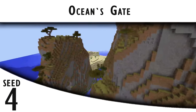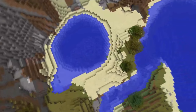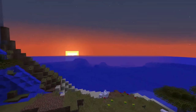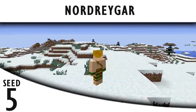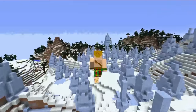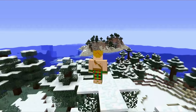Fourth, we have Ocean's Gate — a mind-boggling island covered in savannah, and honestly best viewed from freefall. And if you think that's good, you gotta come check it out at sunset. After that, the fifth and final seed is Nordragar. It is a vast and frozen continent with every single cold biome in the game, and at the northern tip of that continent is a frozen island begging for a Skyrim-esque Viking village.